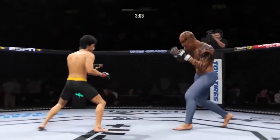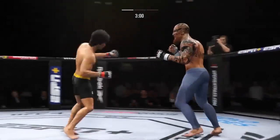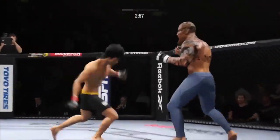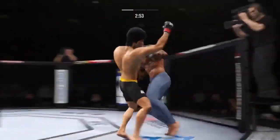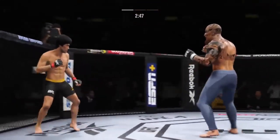He lands a punch there — good connection on that. Great connect. So fast, so accurate. Watch his ability to land from anywhere. The taller fighter lands, and Daniel Cormier to my right — I can hear him saying, 'I wish I was a little bit taller.'